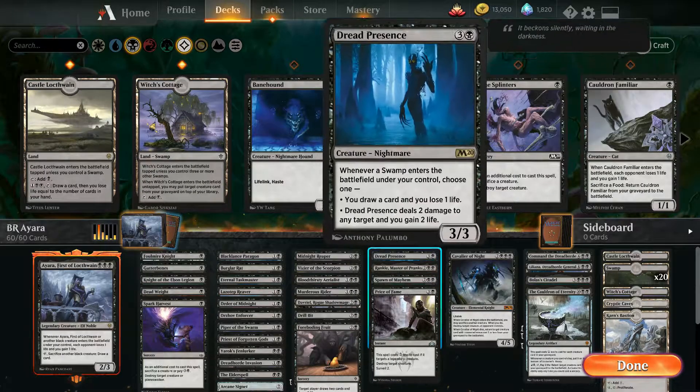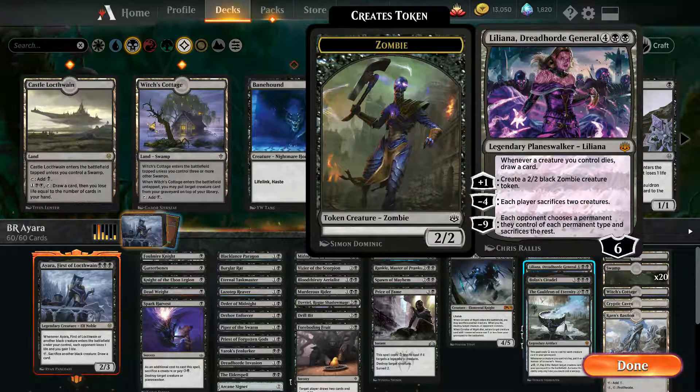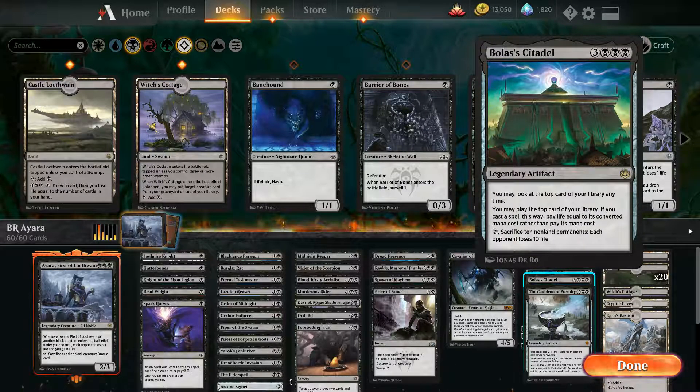Cavalier of Night, get that Command of Dreadhorde. Liliana — when your creature dies you draw a card on top of Ayara's effect, so it's stacking. Bolas's Citadel: sacrifice permanents, you can do damage. This is a really good card — it's kind of like that red enchantment where you get to look at and play the top card of your library anytime.